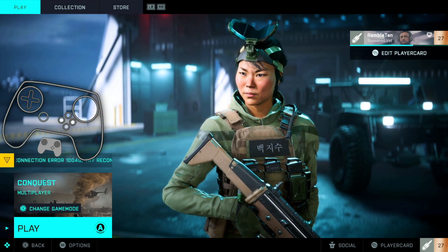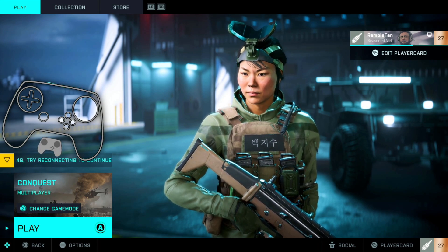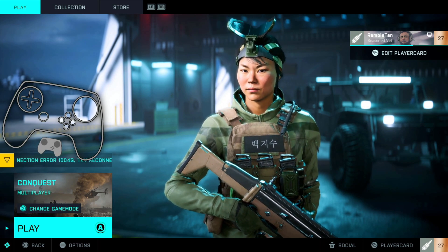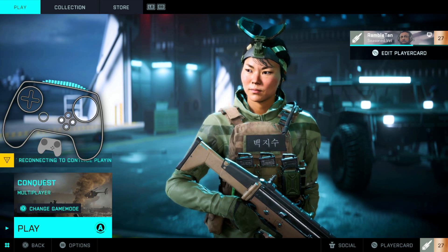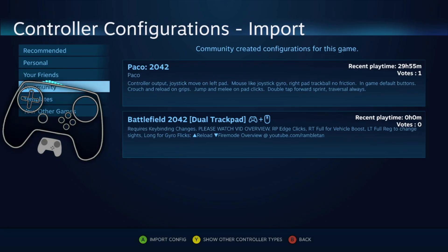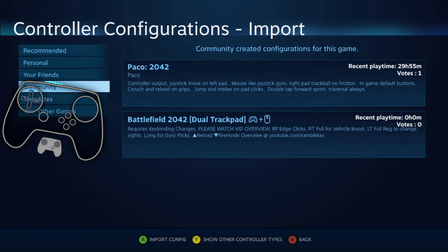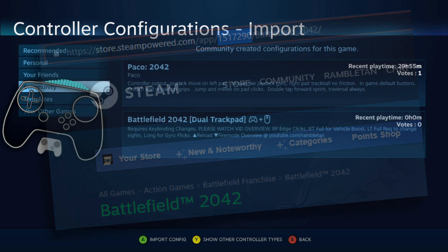Battlefield 2042 - let's make the impossible possible. First off, I have the Steam version of this game. If you have the Origin version which you've added as a non-Steam shortcut, rename your shortcut to the Steam store URL ID for Battlefield 2042: 1517290. The description and instructions will all be in the video description.